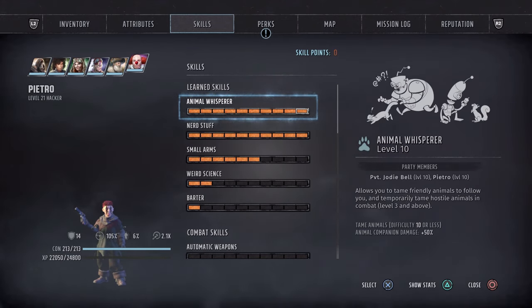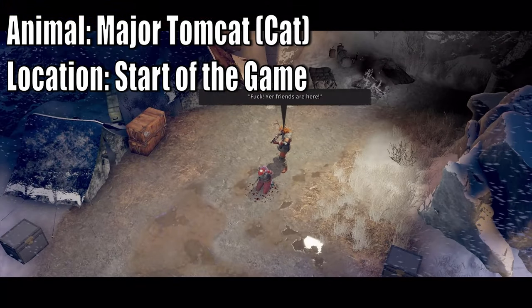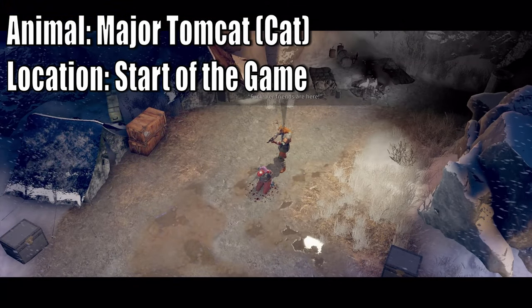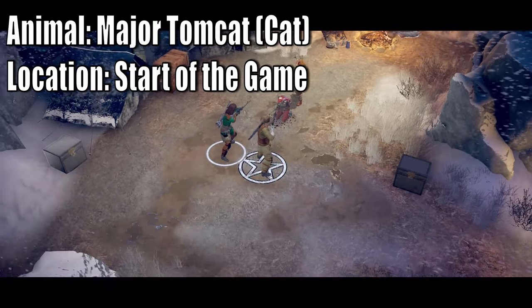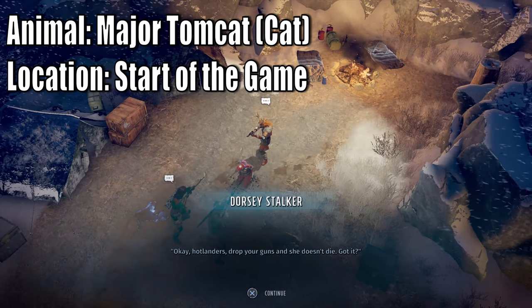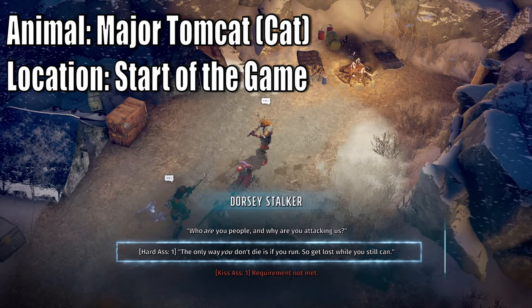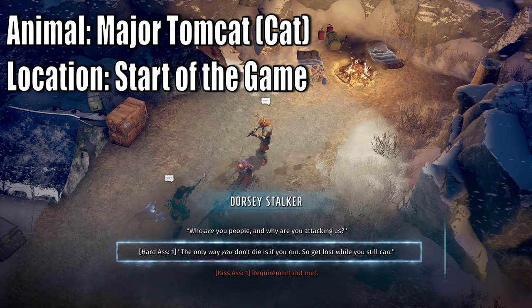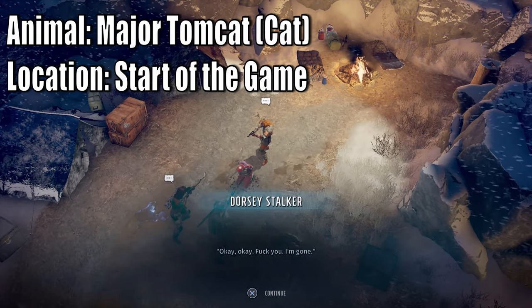Now let's get to the animals and their locations - I'm even going to give out the named ones too. The first one at the start of the game is Major Tomcat - yes, it's a cat. You can get Jody Bell alive or dead; I prefer her alive. You can use Hard Ass or Kiss Ass to stop the hostage situation.